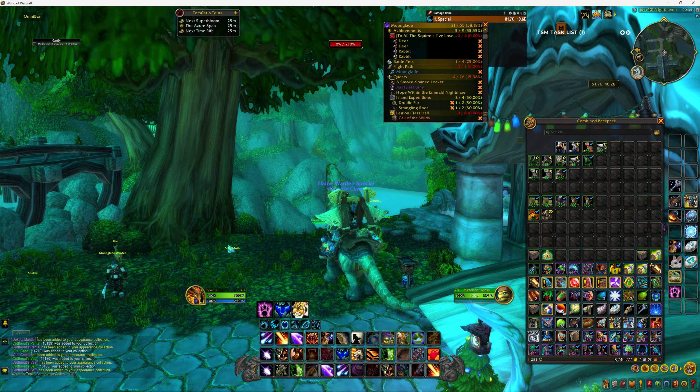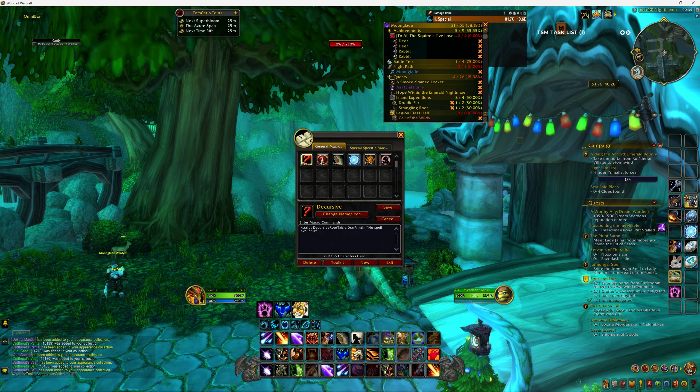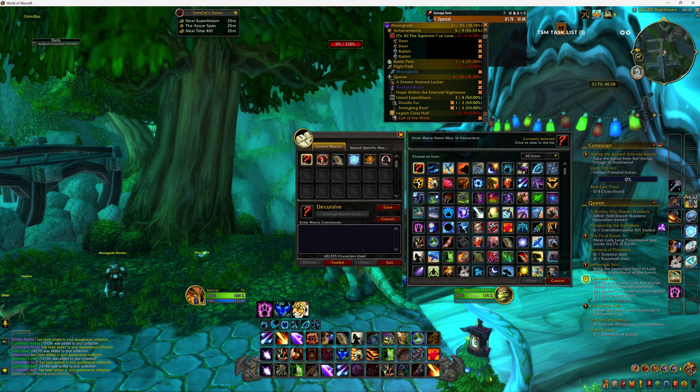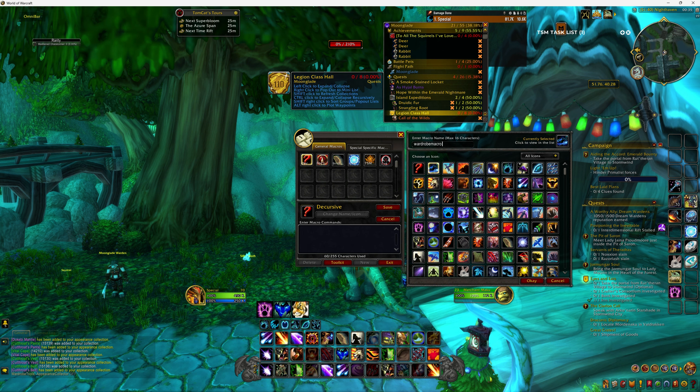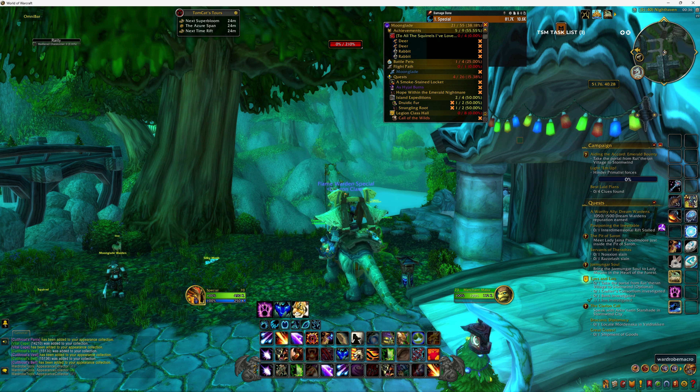The only other extra thing I've done for myself is go into macros and create a new one. You pick an icon — it doesn't really matter what it's called, just name it whatever you need. You put in that slash AC command and save it. If you put it on your taskbar, you can just press it directly without having to type anything into chat to activate or deactivate it.